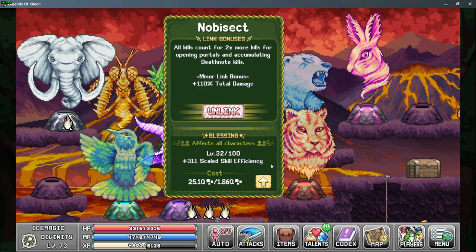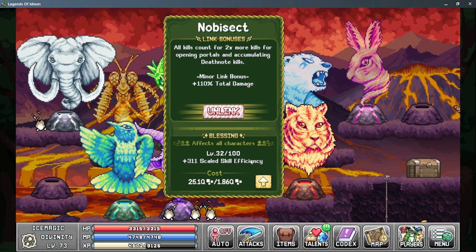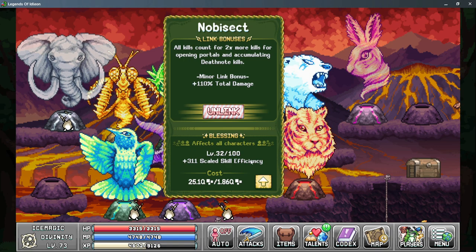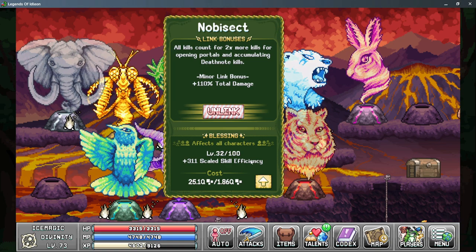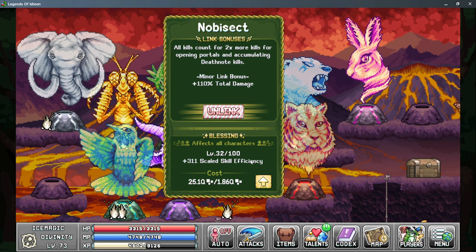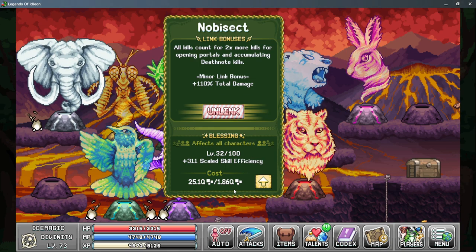The Blessing from Nubisect gives you scaled skill efficiency. This is an additive bonus to your base skill efficiency and does increase based on how much base skill efficiency you have — so it's kind of a multiplier and kind of additive. I do think it's worth leveling up as it's just another way to make your skills more efficient. This also uses gaming pixels and does scale quite high, so this may be something you're leveling for a long time.